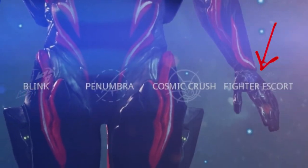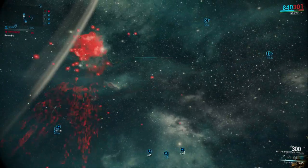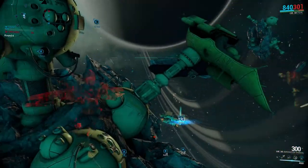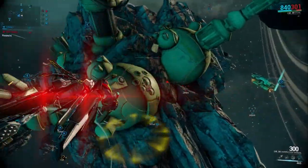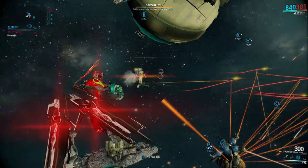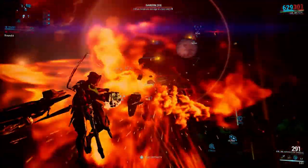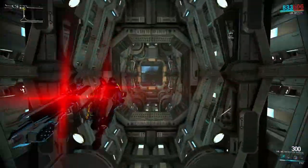The last ability is Fighter Escort, where you deploy drones that will fight for you and deal electricity damage. When they are destroyed they deal blast damage. The only downside is they will not blink with you. They do go invisible but they do not fire when invisible. But it's nice to always have some backup with you.